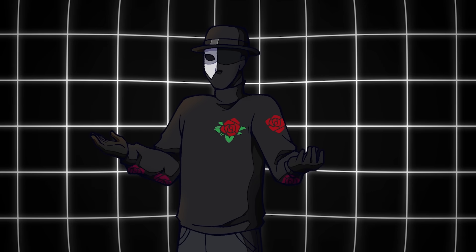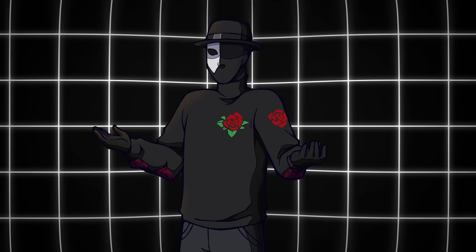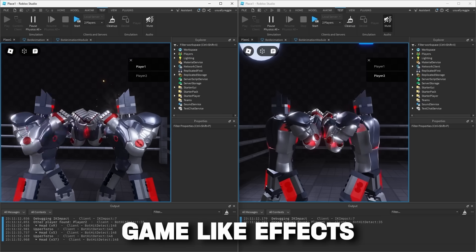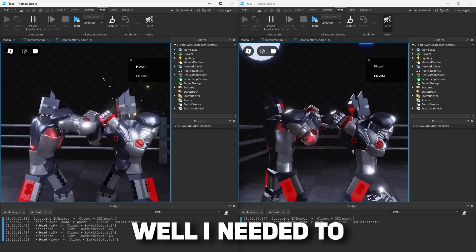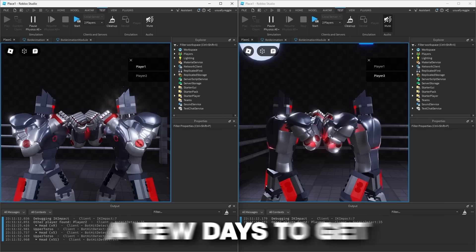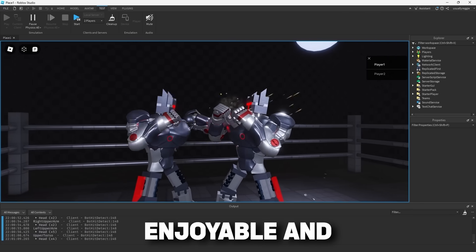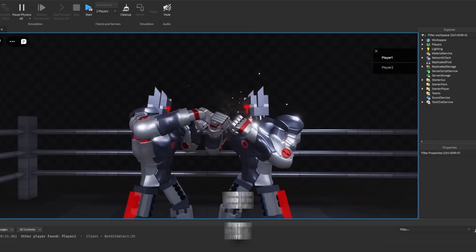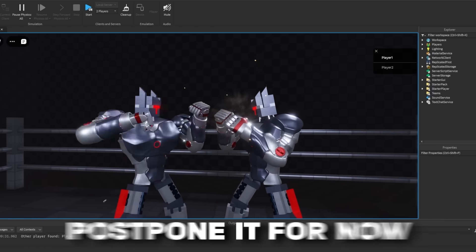I also had to do something called replication, which is a big factor in implementing multiplayer. For anyone who isn't a Roblox developer, replication is essentially where anything that happens on the server side of the game — like effects or certain animations — needs to be shown on the player's screen as well. I needed to make replication code for the impact effects as well as the new IK animations. It took a few days, but this made the overall fighting experience a lot more enjoyable and synchronous. I also planned on having a small impulse that pushes the player back when hit, but that required a lot of replication code, so I decided to postpone it for now.